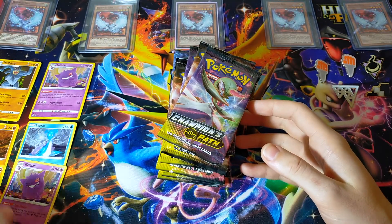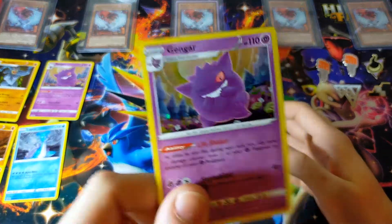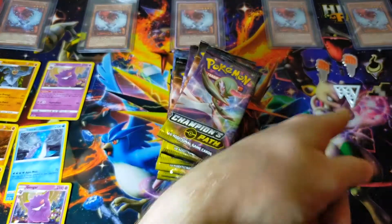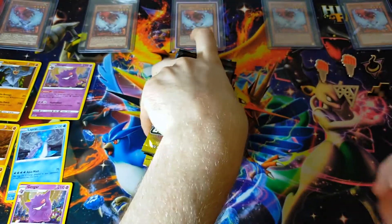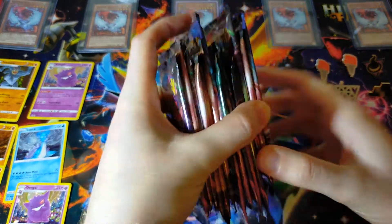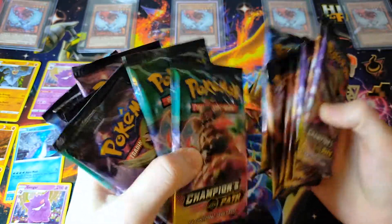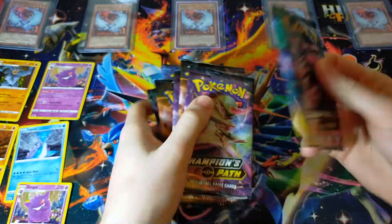All our promos are out on the side — if you'd like a closer look you can check those out on one of the previous videos. They are very, very beautiful. We've seen the Milo form, got our gym badges on the side which are really cool too. But the main bit: 15 Champions Path booster packs. This is going to be amazing — that Charizard has just got to be somewhere in here. This pack is really weird so let's start with this one.